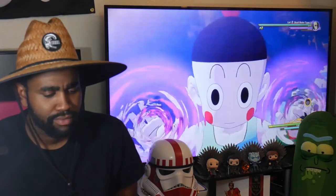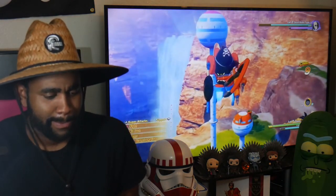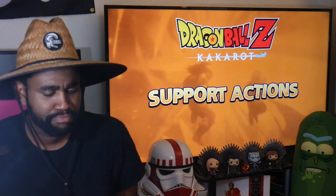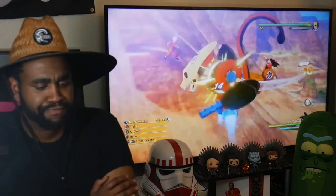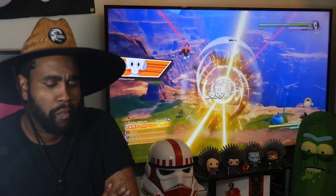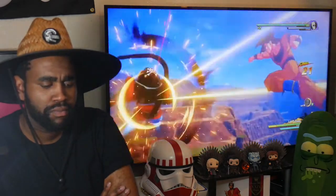Chiaotzu can use his Telekinesis to restrain the enemy. They got all the Z-Warriors as support class, so take advantage of this opportunity to land multiple combos. Along with the unique skills that each support character brings to the table, these characters will also be fighting alongside Goku during combat and will take certain actions depending on your play style. For instance, they may help you connect combos, launch a rain of ki blasts, or recover your health and energy. You can also launch a Z-Combination attack with your support character to trigger a flurry of powerful blows.